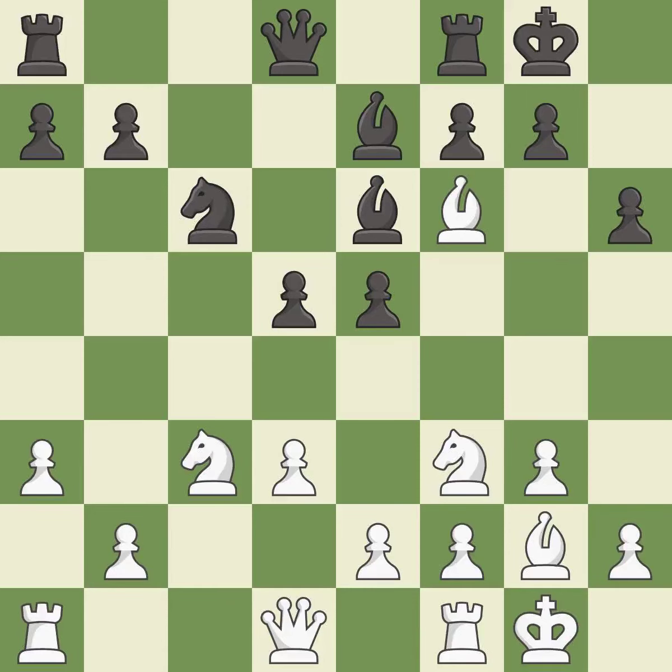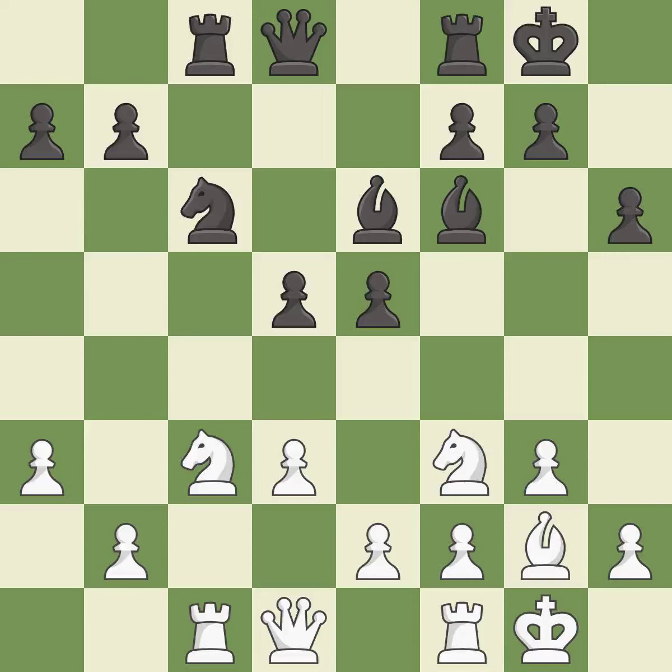This maintains the balance in material with a good trade — best. Takes back — best. The rook is now on an open file, which helps control squares across the board — good. This develops a rook off its starting square, getting it into the action — good. This ignores an opportunity to strike at the center with a pawn — an inaccuracy.